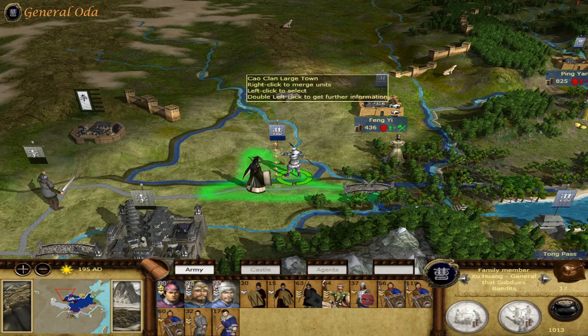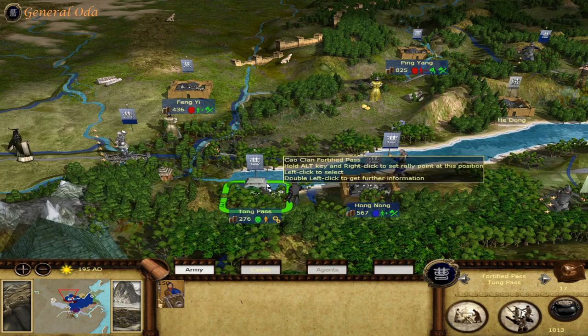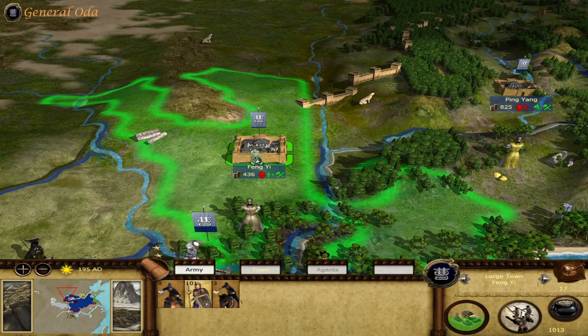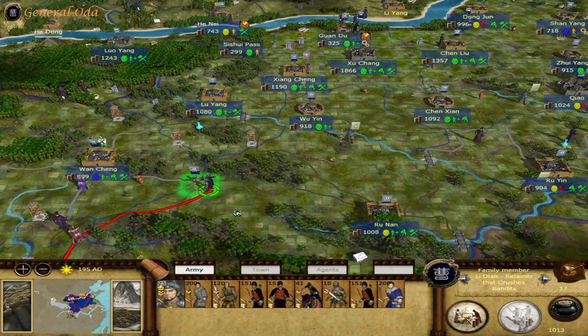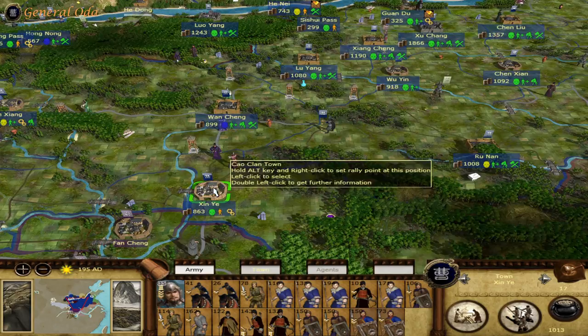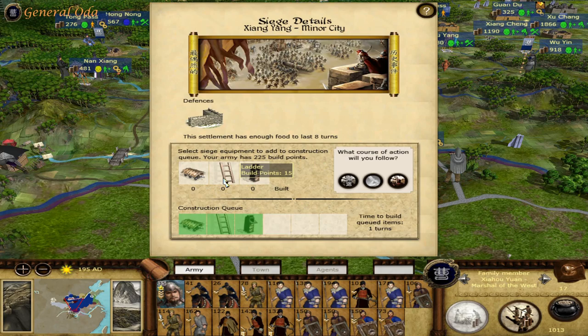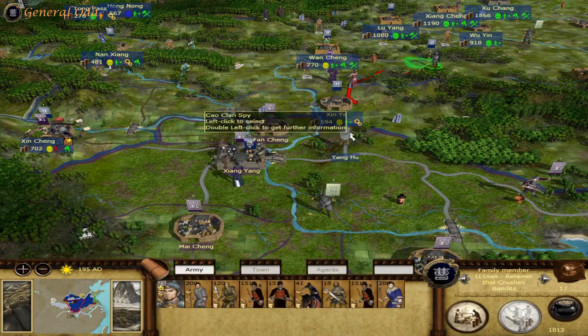Two armies have been defeated. These guys are already pretty unhappy — I can't replenish them at the moment, and there are no mercenaries in the region either. But I'm also sending Li Dian from Runan over to Jin Yi. We are also being besieged by Kouai Yui, so I'm going to besiege their town of Zheng Yang. I'll maintain the siege here and send in my new reinforcements to Jin Yi.